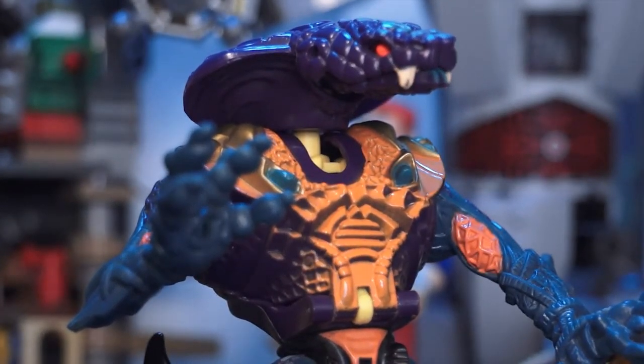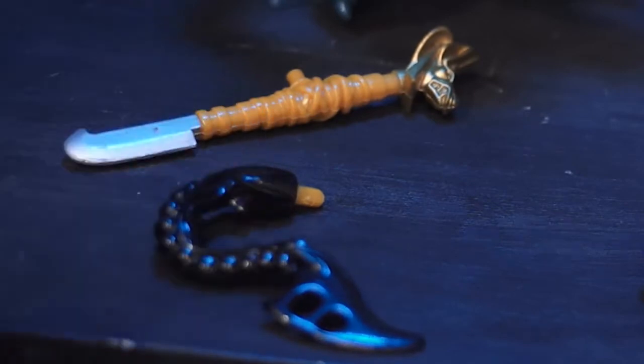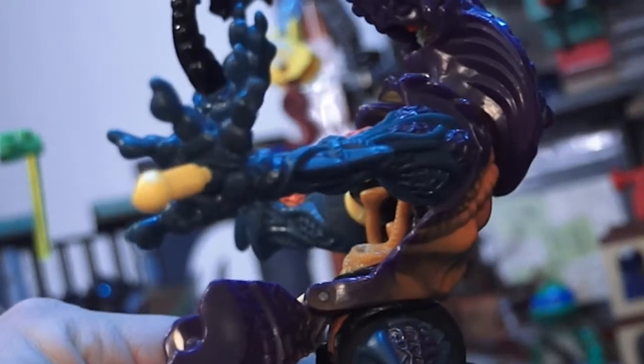Pharaoh Fang himself actually has his own weapons and accessories. His tail forms part of the whip, he's got his staff, and he's got his very own little flick projectile type thing that comes out of his hand. Let's open this guy up.